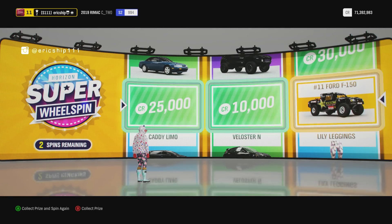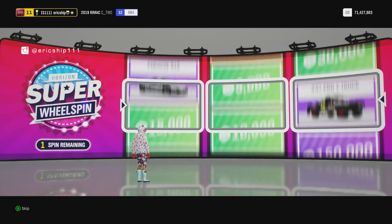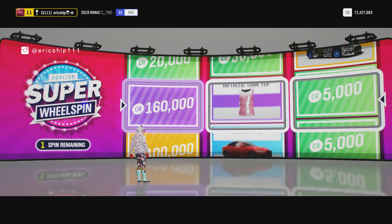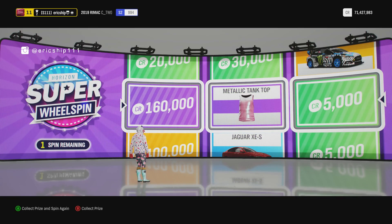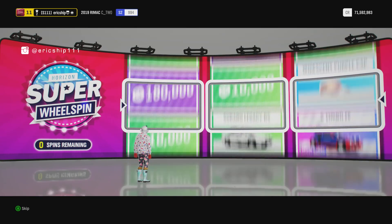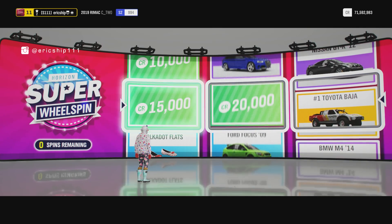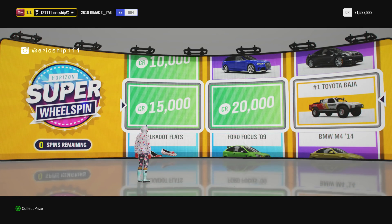We've got a rare Ford and a couple of common money. That's eight spins already - my goodness. 106 metallic tank top. At least we have $160,000, but I'm not getting enthusiastic with these clothing items at all. I'm still getting them, I don't know why. 29th spin - we've got another Toyota, fantastic. But I haven't gotten anything really exciting yet and there's only 11 wheel spins left. Fingers crossed, hopefully I'll get something good.